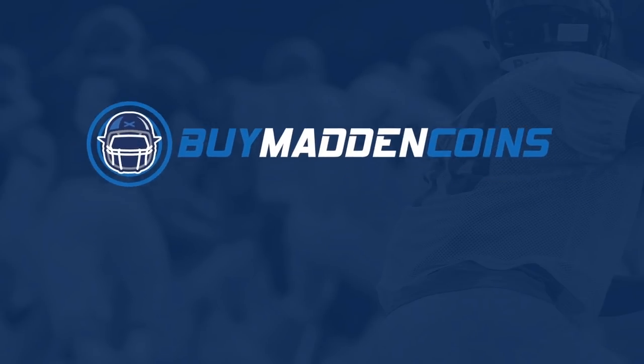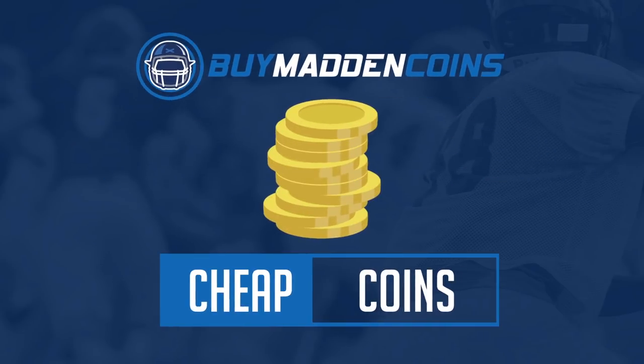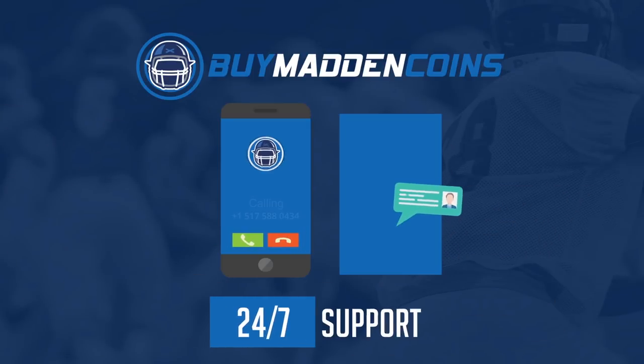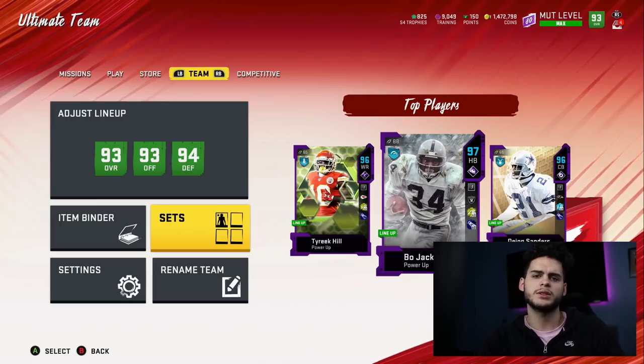In need of some coins to build that dream team? Head on over to my sponsor BuyMaddenCoins. They have the cheapest, quickest, and most reliable coins on the market right now. Head over to BuyMaddenCoins and use code Poodle at checkout for 20% off your order.